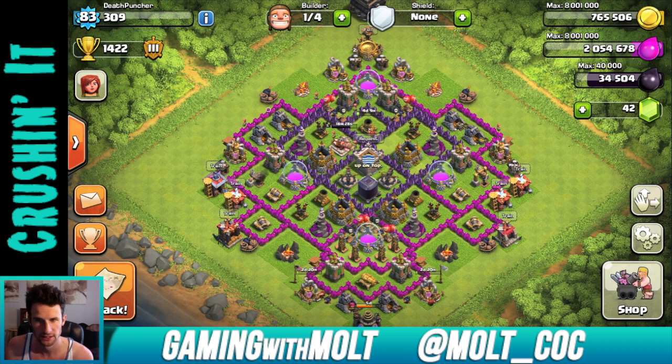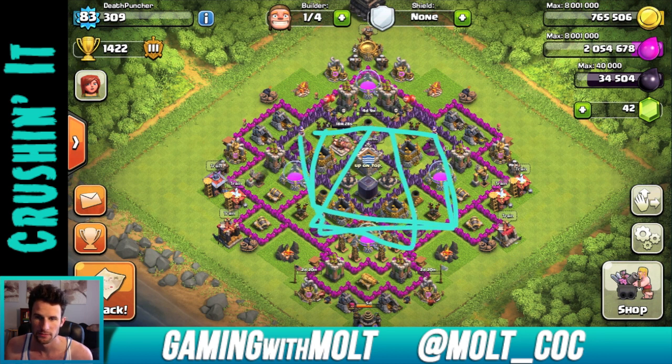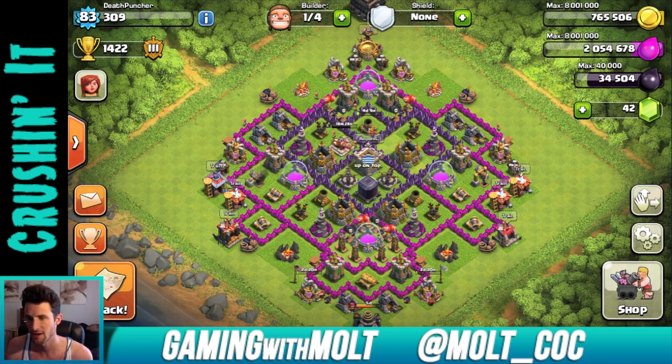This little area down here is a little heavy and odd with the two archers and the cannon. I would almost take this cannon right here and move it up there, so you have this whole area covered by cannon and then this area covered by archer. Overall I like the layout — the triangle, the squares. Death Puncher, keep on upgrading. Finish up your mortars, then do wizard towers because they are sick.